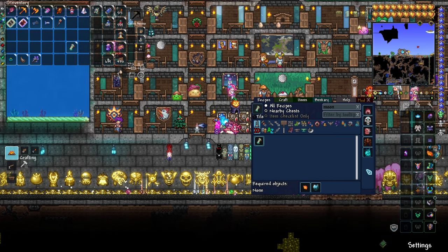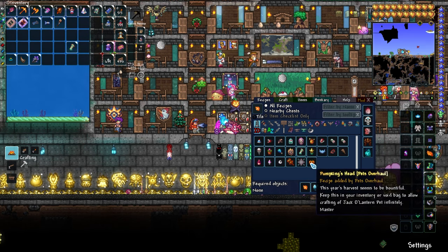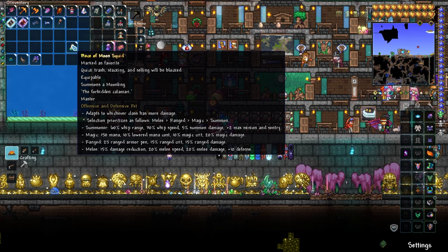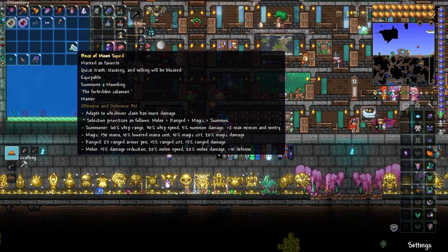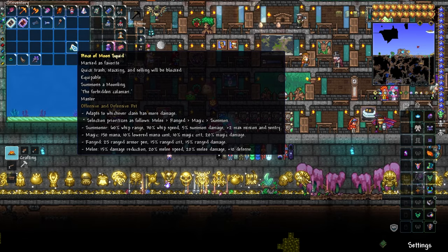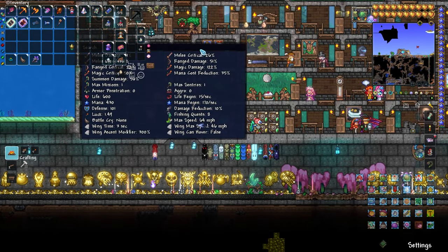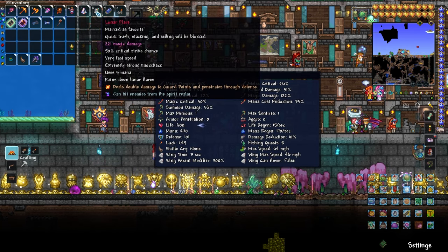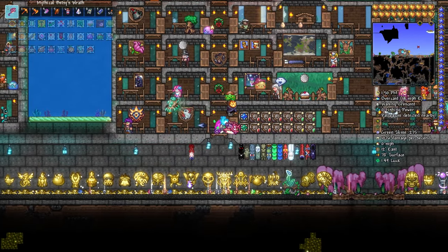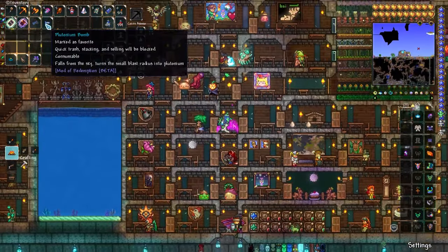I crafted the Piece of Moon Squid out of the Moon Lord's trophy and Mastery Shards - you only get five for the entire game, and with them you can craft any of the boss pets. The Forbidden Calamari summons a Moonling - it adapts to whichever class has more damage, prioritizing melee, ranged, magic, summon. For magic it gives an extra 150 mana, decreased mana cost, magical crit and damage. Pretty good - 50 percent crit, that's half the time it's gonna be critting. Also found Plutonium Bombs crafted from capacitors, plating, and Luminite.